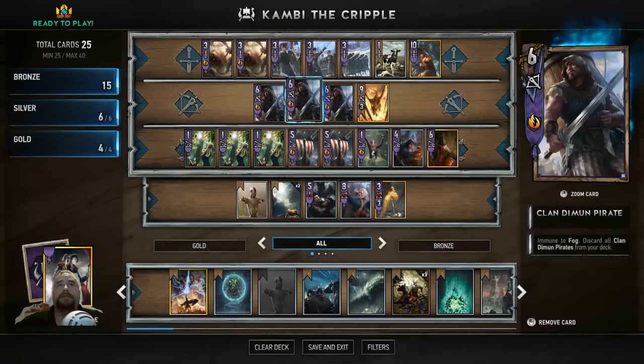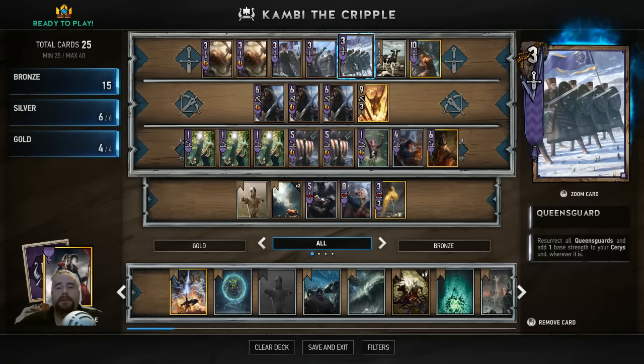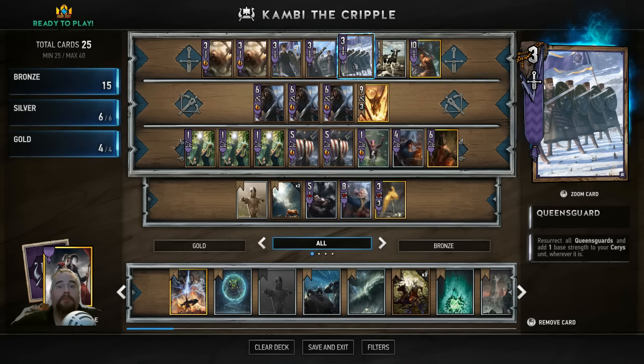The way it starts: we have Savage Bears. Savage Bears are there to wound and synergize with Harald the Cripple — they're just really good, nasty presences on the board. We have the Queen's Guard. When you're building a Canny deck, it's important to have resurrection because the basic theme of the deck is that you're gonna send everything to the graveyard, so you want to be able to pull back from the graveyard.